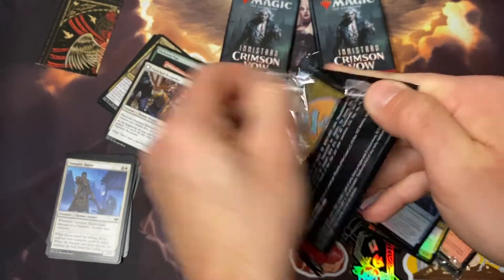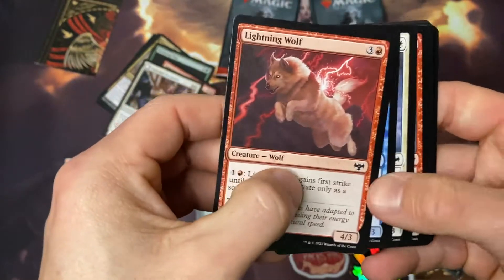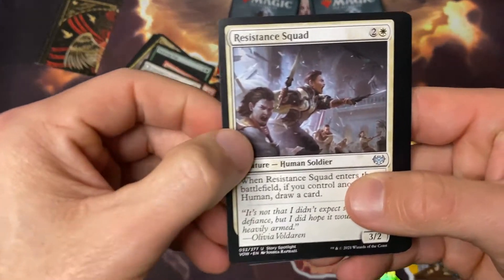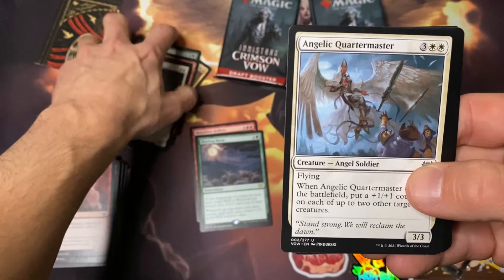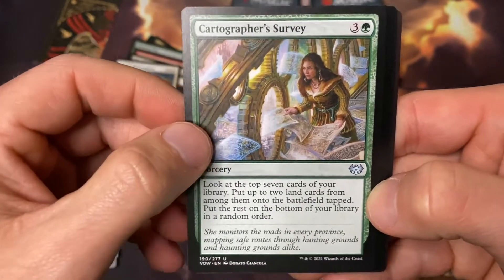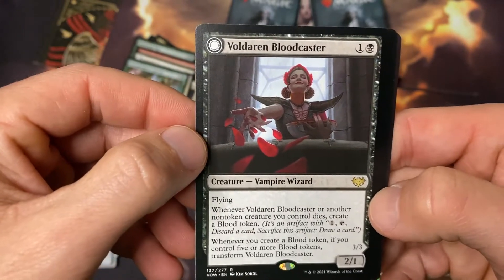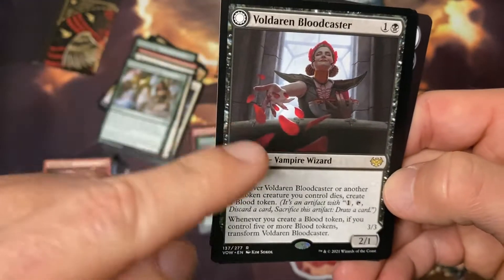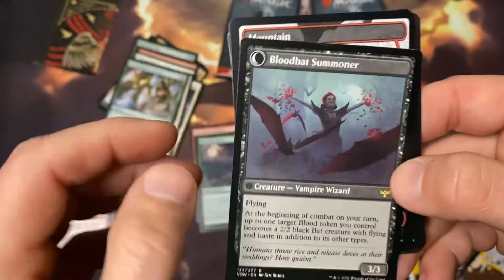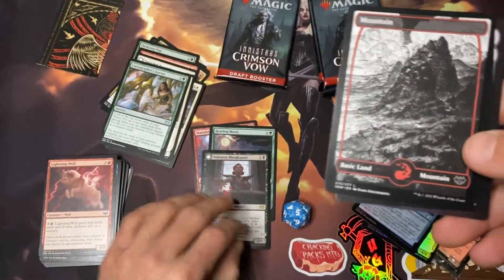This will be halfway through at this pack — three down, three to go. We'll scroll through to the uncommons: Resistance Squad — not Renaissance Squad, if I can actually read — Angelic Quartermaster, the Cartographer's Survey, and heck yeah, Bolderin Bloodcaster. I love that card. If you guys get this in foil, these things are just absolutely breathtaking. It does flip to the Bloodcast Summoner, which is pretty sweet with that bat artwork.